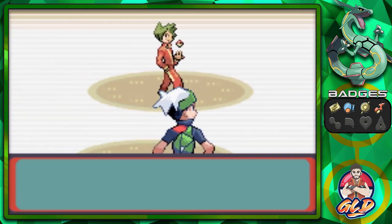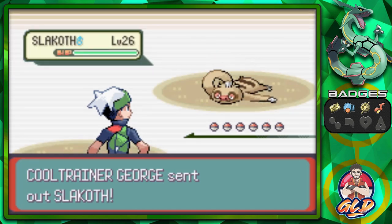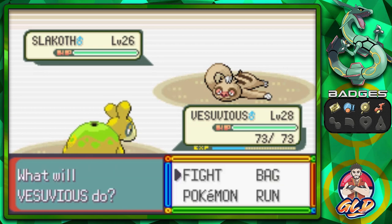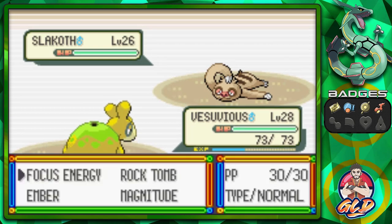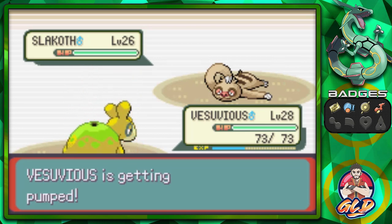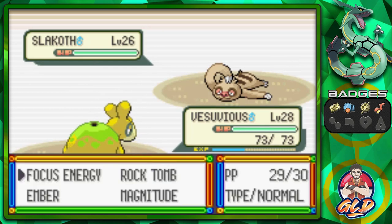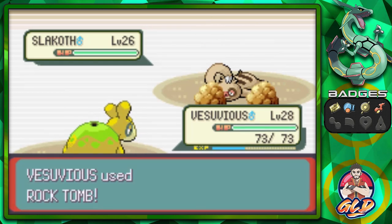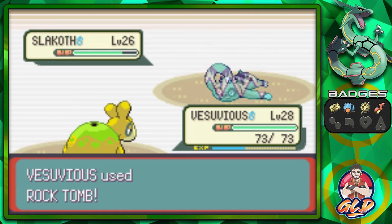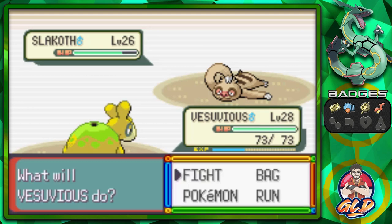Taking on Cool Trainer George, coming out with a Slakoth. Slakoth has a bit of an advantage — it attacks once and then it's loafing around. Counterattack does not work, and that lowers its speed just a tad bit. It's loafing around, so that's a good thing.